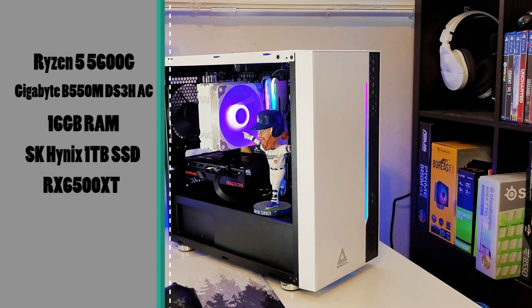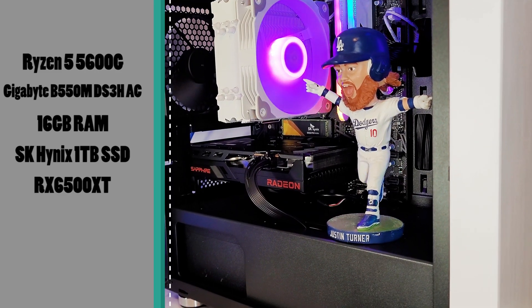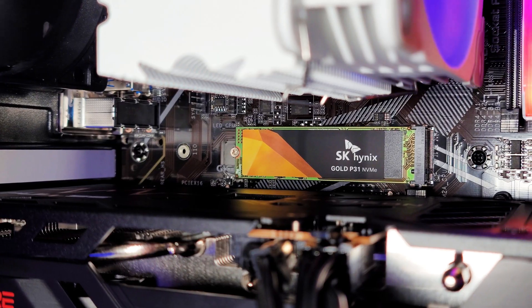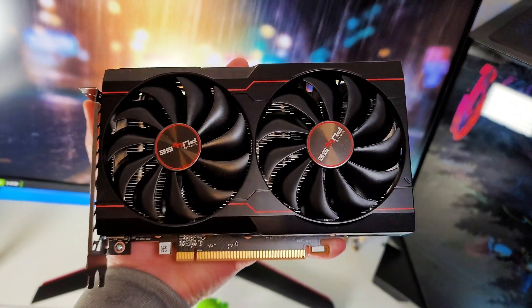The PC we'll be using has a Ryzen 5 5600G processor, a Gigabyte B550 DS3H AC motherboard, 16 gigs of Corsair Vengeance RAM, 1 terabyte of SK Hynix Gold P31 M.2 SSD, and of course the AMD RX 6500 XT.